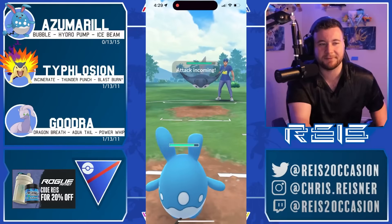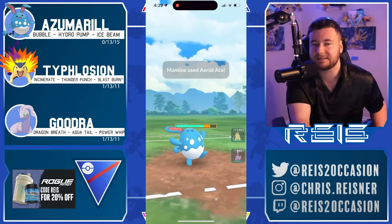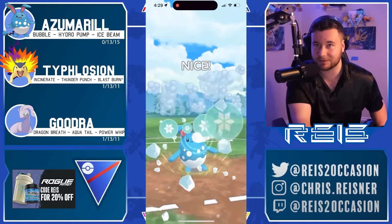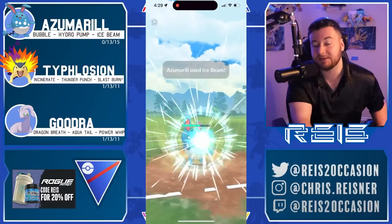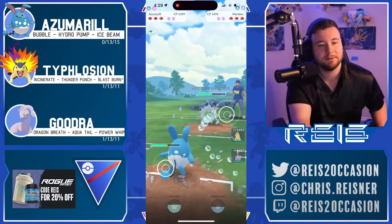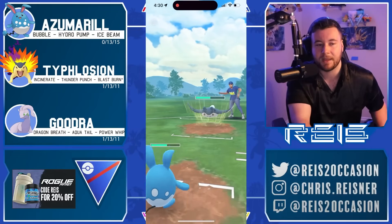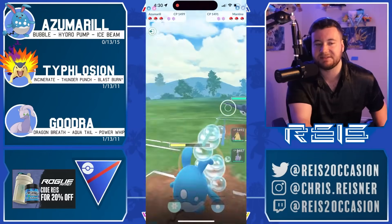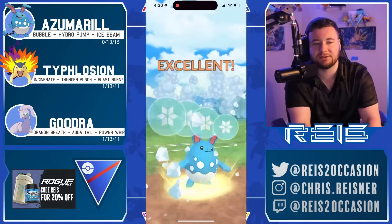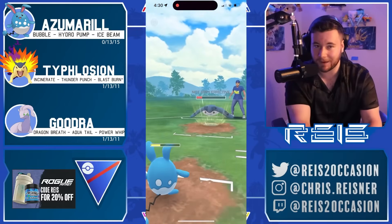Starting off with the Azumarill here — Ice Beam, Hydro Pump is the moveset he's going for. Sometimes people opt for Play Rough; I think it really just depends on your team comp. Azu is one of those Pokémon where Ice Beam/Play Rough, Ice Beam/Hydro, or Play Rough/Hydro — all three movesets can be viable, because those are all solid charge moves and Azu is very bulky, able to withstand enough damage to get to those attacks within the battle.